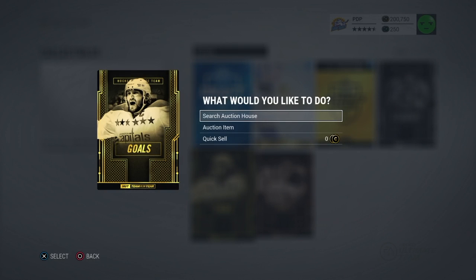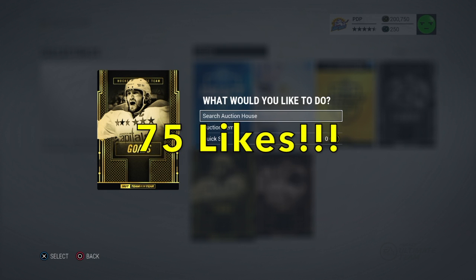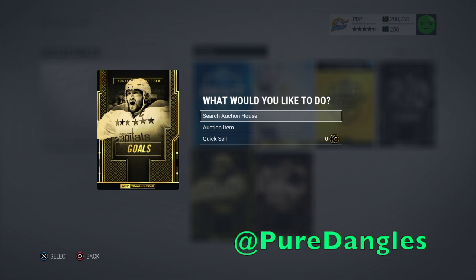Last but not least, the Alex Ovechkin Goals Collectible. To activate this Goals Collectible, I want 75 likes — huge number, boys. That means share this video with your friends and tell them to thumbs it up. Once we get 75 likes, I will give away this Alex Ovechkin Goals Collectible. Same thing on Twitter at Pure Dangles. Follow me and we will give away this Goals Collectible. Three collectibles and a Ryan Getzlaff — get liking this video, follow me on Twitter at Pure Dangles, and sub to my channel for more hot giveaways. Thank you guys for watching, see ya!